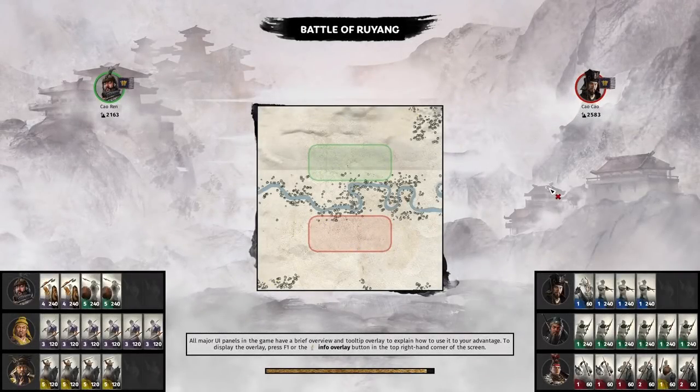Hello everyone, this is Serious Trivia. Welcome to the first match of round 1 for our subscriber game tournament. Leading the way, on the green side we have Baby Yoda, and on the red side we have Zero. Before we jump into battle, let's take a look at both army compositions.